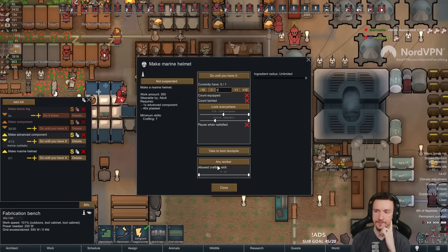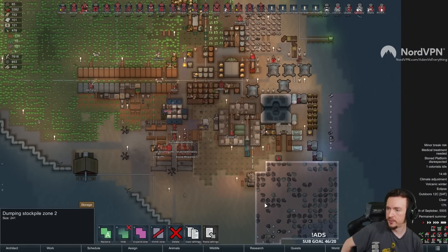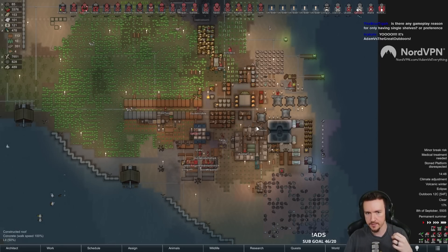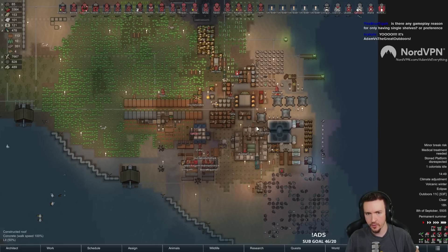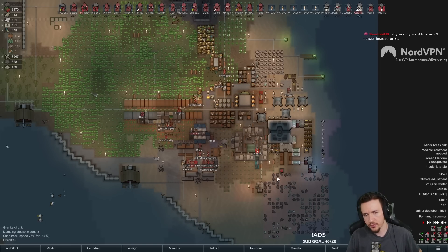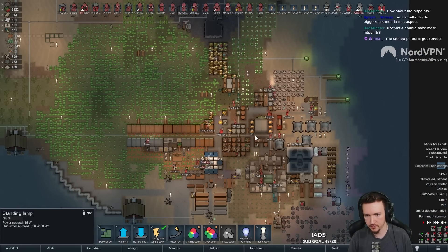Welcome back. Marine helmets - that'll be a big upgrade overall. Can you play a reason for only having single shelves? A single shelf is the same material per storage space as double shelves. However, single shelves can be moved and maneuvered in cracks and places better. And if something gets destroyed - like someone has a breakdown and destroys a shelf - they'll destroy only a single shelf, that's 10 materials, whereas a double is 20 material. Double shelves have no benefit over single shelves now - they are the exact same wealth and material per storage space. Singles can also just go anywhere.